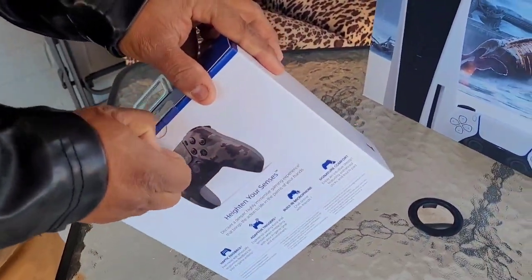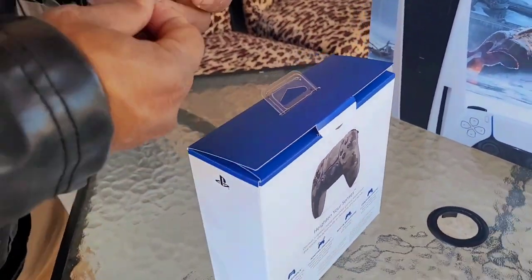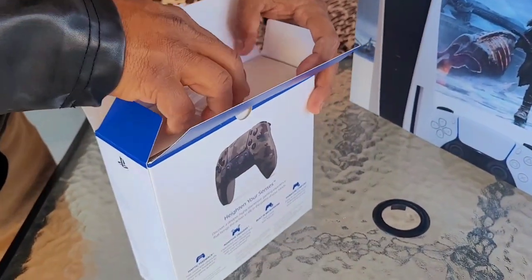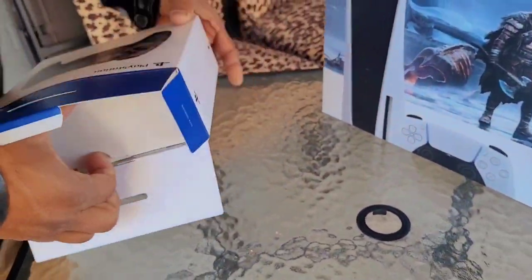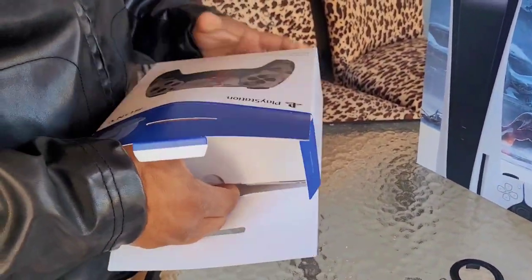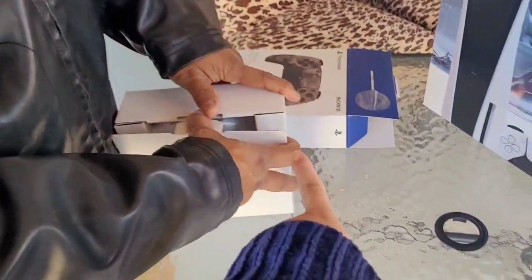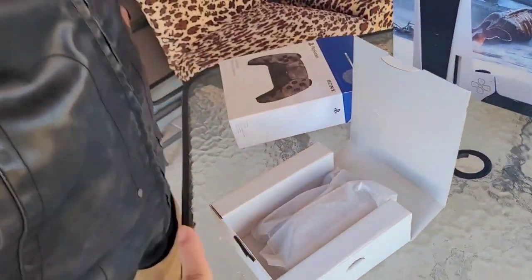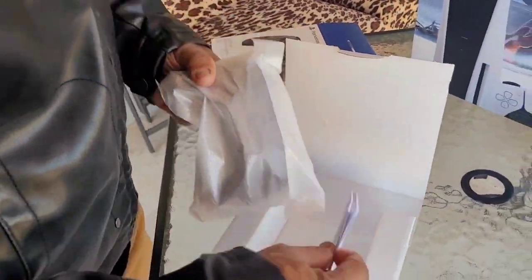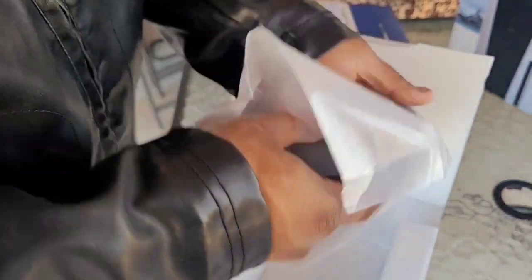I got him an extra controller too, so he has two of them - one for himself and one for a buddy. I was thinking of getting hot pink, but I wanted something more versatile in case one of his friends comes over. If this one or the white one that comes with it breaks down later, we'll probably get the pink one for me.